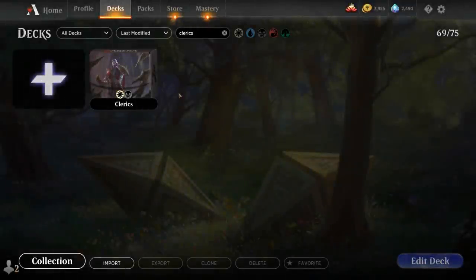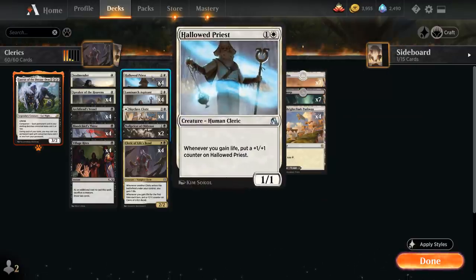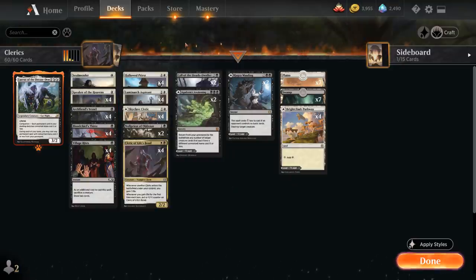Hello and welcome to another Magic Arena Games video. Today we're taking a look at another standard deck — a black-white clerics deck featuring all of the new cards from Zendikar Rising. This deck is built for best of one, so we'll see a few creatures that are Arena exclusives only legal in best of one, like Hallowed Priest and Soulmander which rotated out of standard a while ago. If you're playing this in best of three, some of these cards won't be legal.